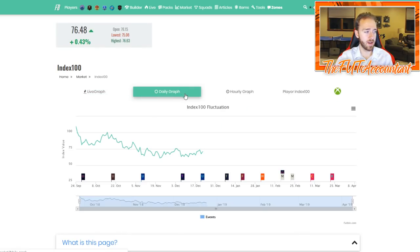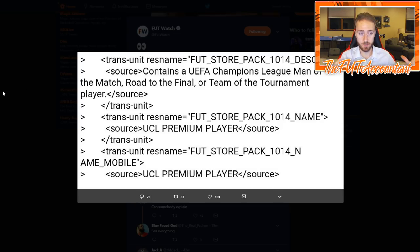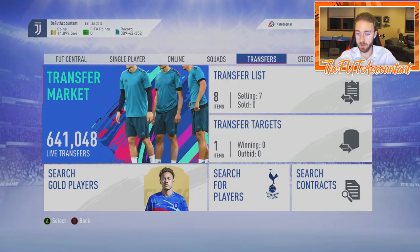The hype is there for FIFA right now and you can definitely tell by the market. If we go to the Index 100 on the daily graph, we've had a massive rebound. Since FUT Birthday, the market has gone on Xbox from 48 points all the way up to 76 — almost as high as we were during that huge stint in February. This is really high for this point of the year, which is honestly pretty spectacular. It means people are involved and engaged in the game, and they love Champions League.